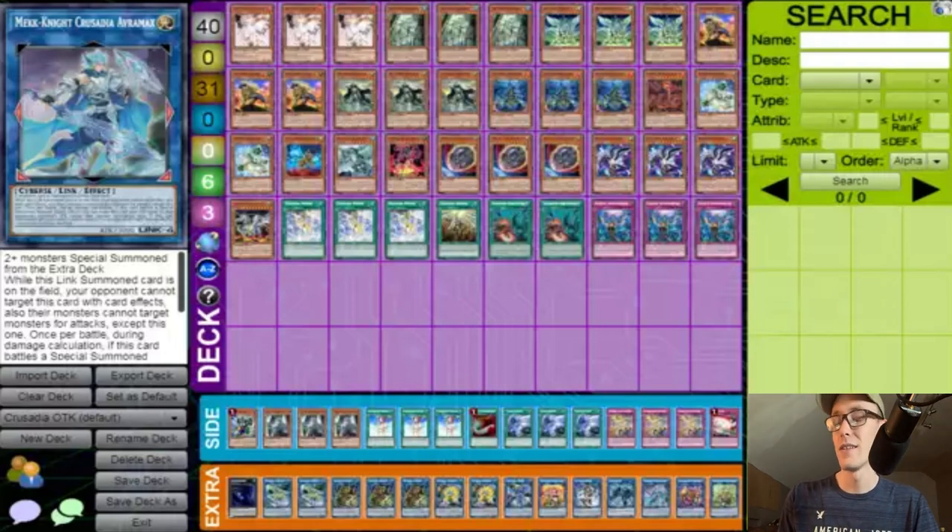Nibiru just comes down and cleans out a field — pretty nice. The only problem is that the token Equimax receives has zero original ATK, so Equimax can't gain from it; if it could, Nibiru would be a staple in the deck. Paralytic Seed gives instant Rank 4 access and two monsters for one — the only thing better would be if they were Crusadia monsters. Moving on through the spells, we have three Crusadia Power and one Crusadia Revival.